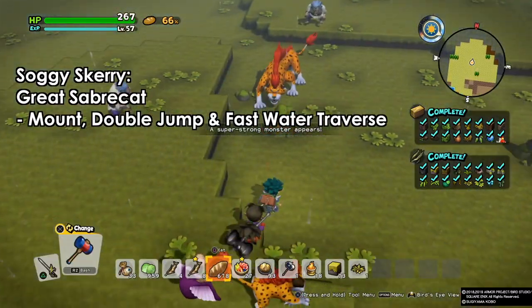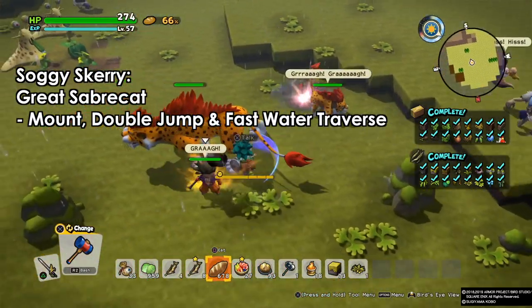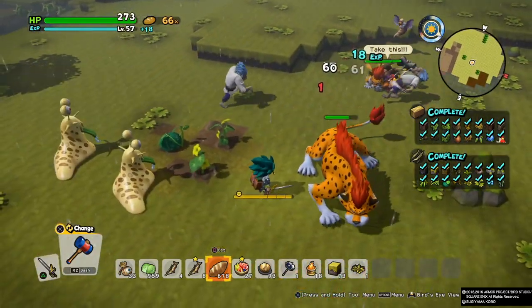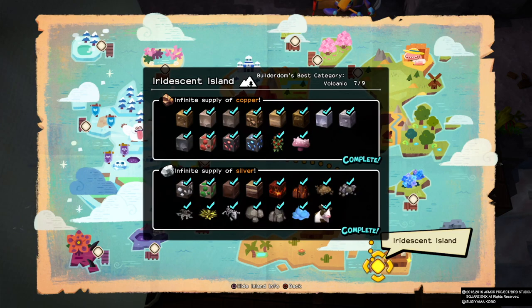Next and finally on Soggy Scary we have the great saber cat. This guy is awesome and tough to catch. He can be a mount, he can double jump, and you can even use him to fast-move over the water. So yeah, this guy is awesome. Next on the original island we have three types of monsters again.